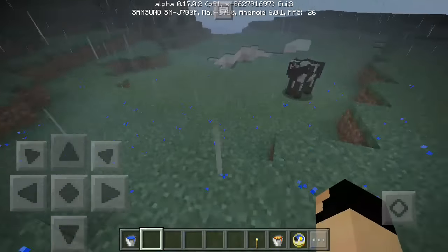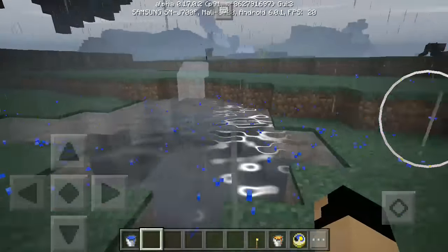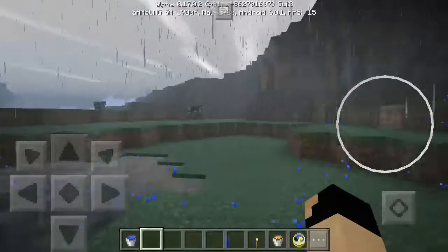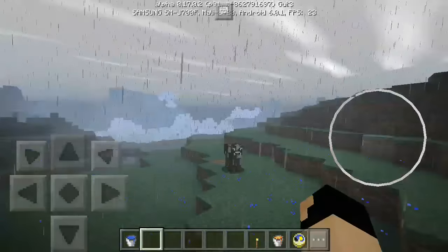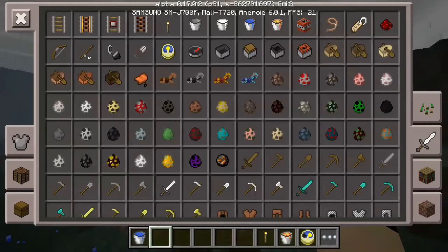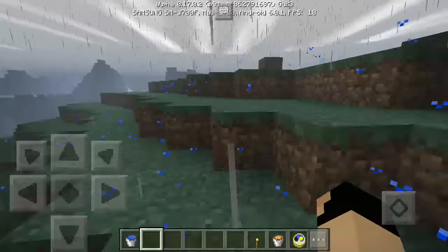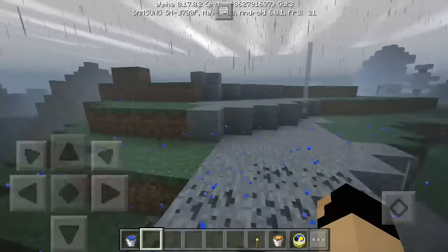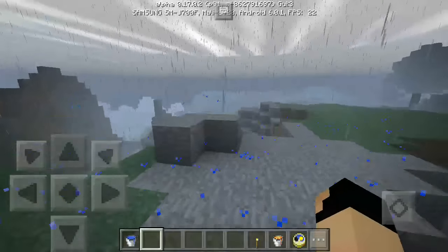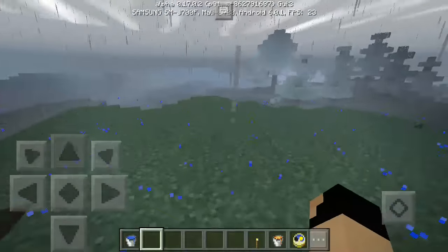Oh my god, and the water is reflective in this. It still looks so awesome. It's so cool. Every time I download any shaders or texture pack, the first thing I do is check the water and the lava — those are the main things.